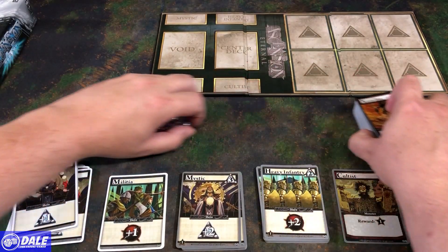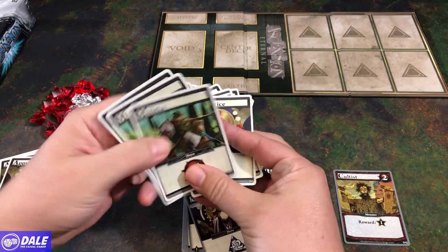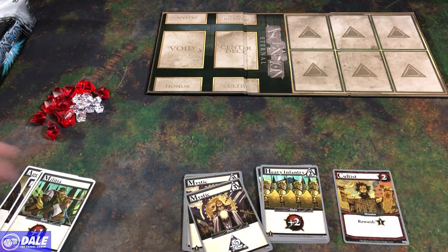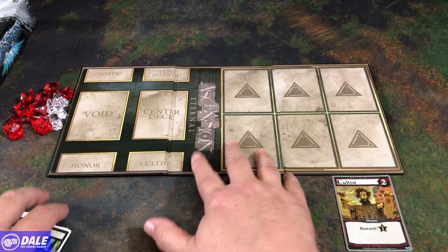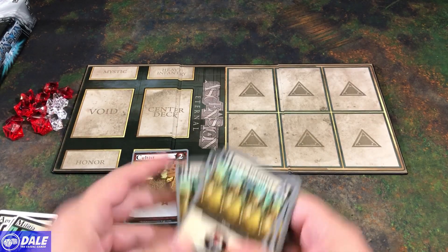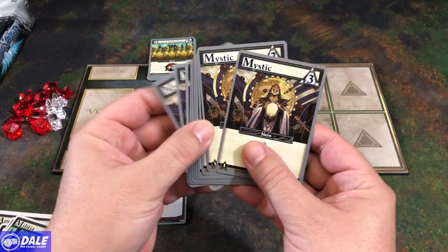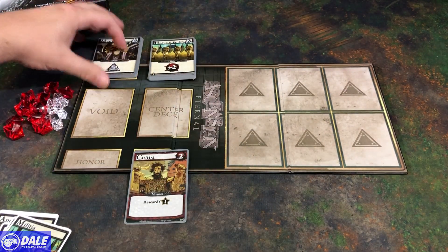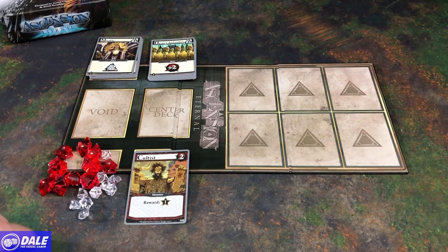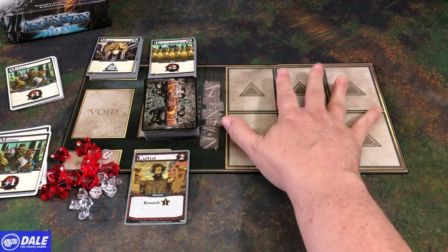Since this is a fairly small game, we can show the setup. Each player gets eight apprentice and two militia — those are the starting decks that'll be shuffled. We bring the board to the center of the table, place our cultist in its spot, heavy infantry that we can upgrade to, mystics that we can upgrade to, and a spot to place all of our honor. Everything else is the center deck. At the start of the game, give it a shuffle and play six cards out. The inner void is for cards that are removed from the game.